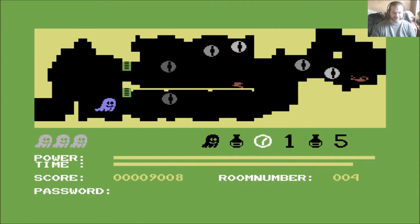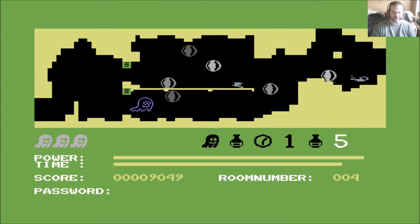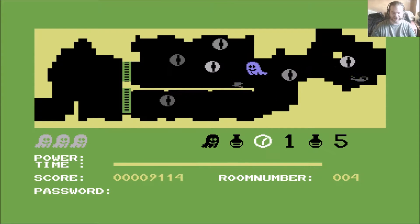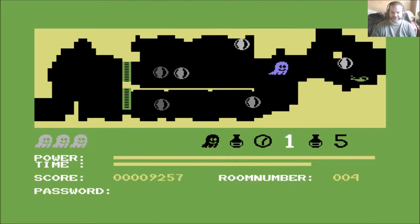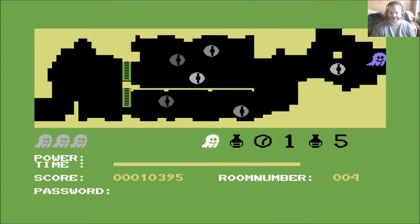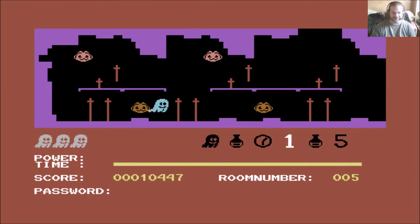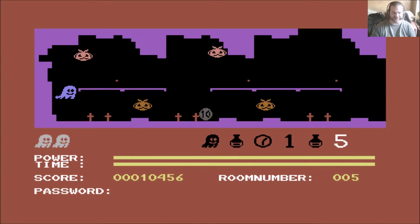Now this is the room where — well the first room where you really need to use the power. So first of all we'll get through that and then we use the power to go invisible there. As you can see your power bar diminishes at a rapid rate. I've just got an extra lock there which is more than handy. Oh that was fucking close. And because that music was still playing... yeah the audio is fucked up. Hopefully it will sort itself out now. Nope.